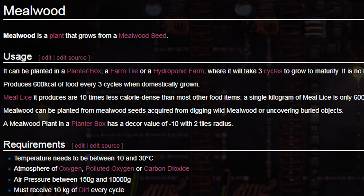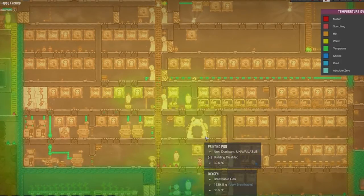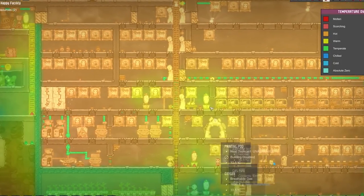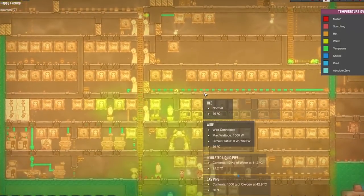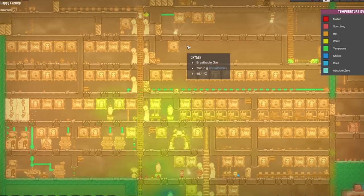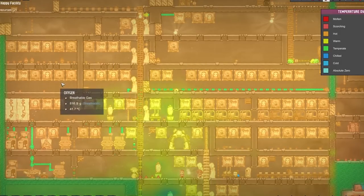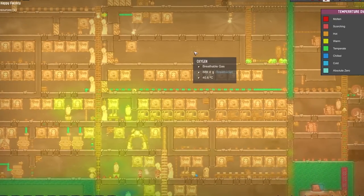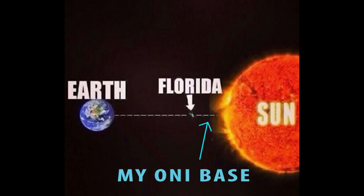On to number four: failing to insulate your base. A very common demise for a colony is excessive heat. This heat may be causing duplicate stress or equipment failure, but most of the time it is affecting your food production by causing your plants to stop growing. I have personally lost many colonies to this exact problem, and when it happens we often wonder where all this heat came from.